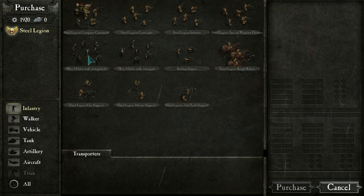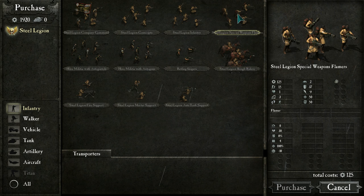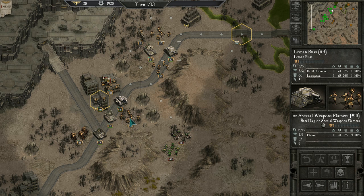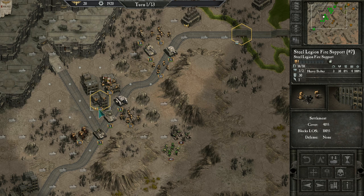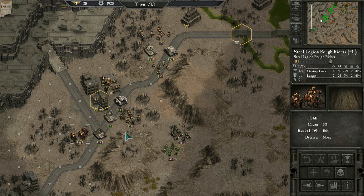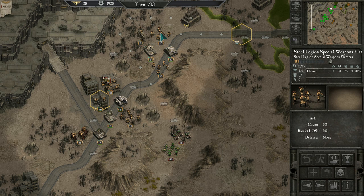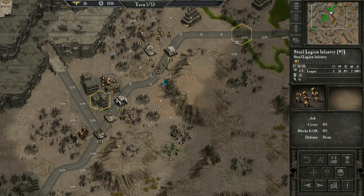Infantry options too: conscripts, militia, Ratling Snipers, Steel Legion Rough Riders with hunting lances, flamers, anti-tank support with missile launchers, mortar teams, Heavy Bolter teams. We can't purchase any of them right now since we have zero slots. Our given army has flamer squads, a Leman Russ Annihilator, Steel Legion fire support with a Heavy Bolter, some Rough Riders, a regular Leman Russ with Battle Cannon and Lascannon, a Basilisk with an Earthshaker Cannon at range 3-6, more flamer guys, and a Sentinel with Lascannon.